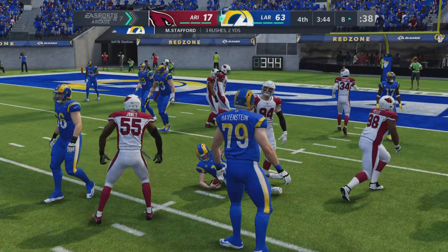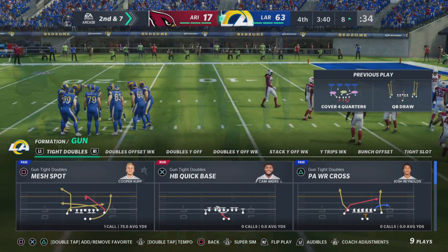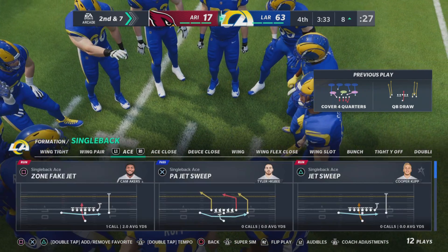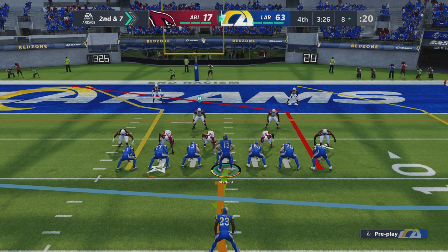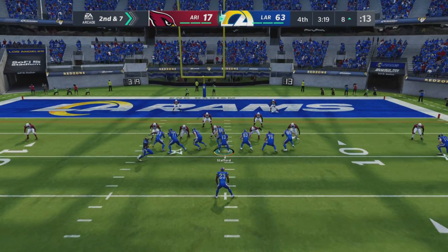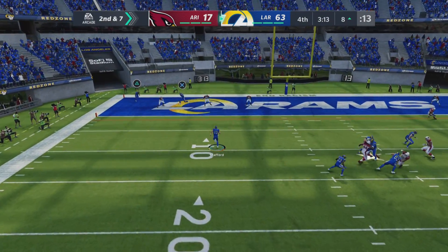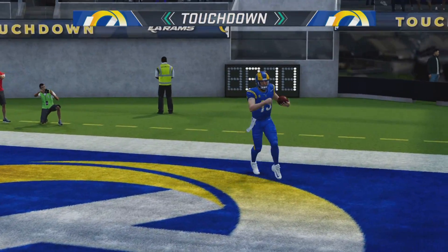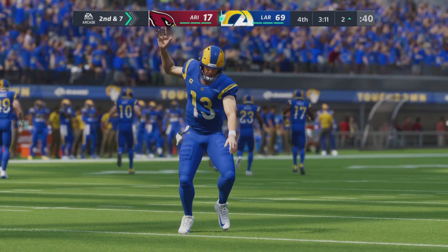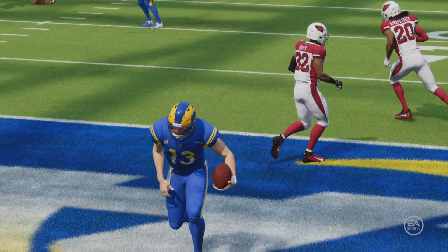He'll take this one inside the 10, down to the 8 — give him three on the keeper there and it is second down. That call makes sense because they've been throwing it well on this drive. They showed passing formation, showed the shotgun, then ran out of it — nice play defensively to hold it to a short gain. Off play action, here's Stafford — dancing to his left, he's going to take him — and he'll get into the end zone! Touchdown! An 8-yard touchdown run, and this offense continues to pour it on. For him, that was an all-encompassing drive because it was his arm that got his team down the field.